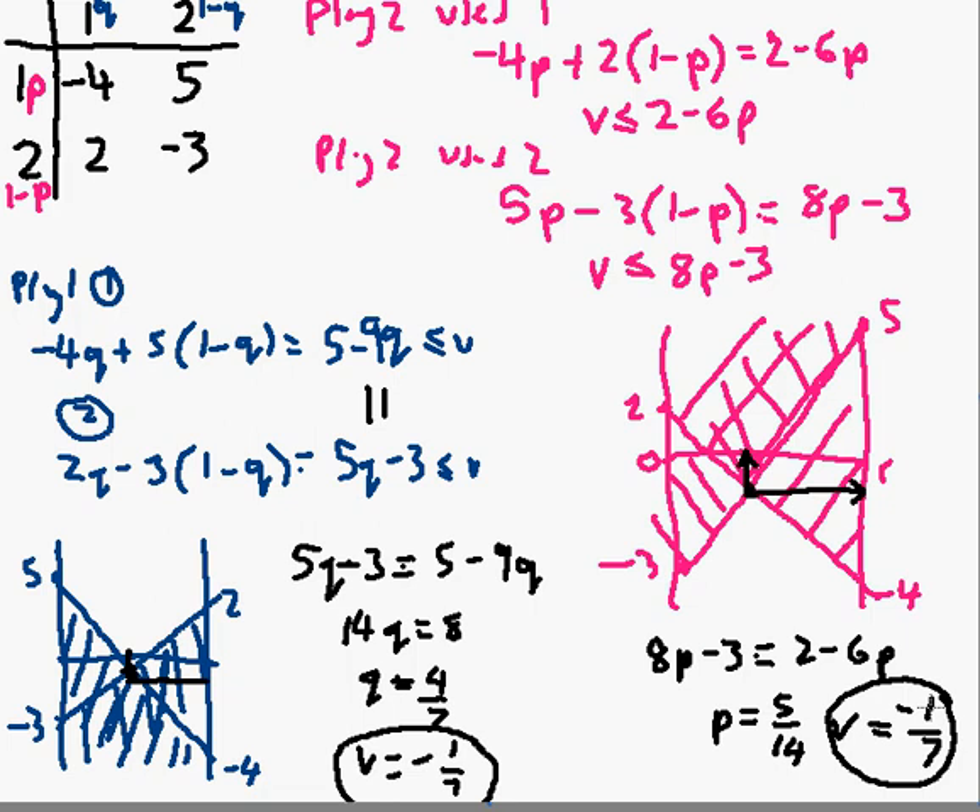As we should expect, the value of the game is confirmed as minus one seventh. So in this game I'd rather play as player two, but there's not much in it — it's actually quite well disguised that player two is a slight favourite here. In another clip, we'll look at ideas of dominance — there's no dominance in this game because neither player has a strategy which is always better than the other — and how to deal with more complicated three-by-three matrices.